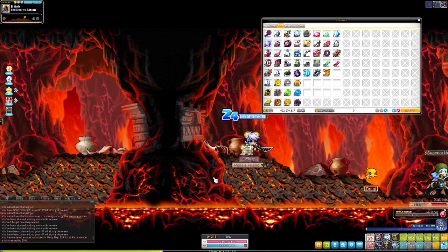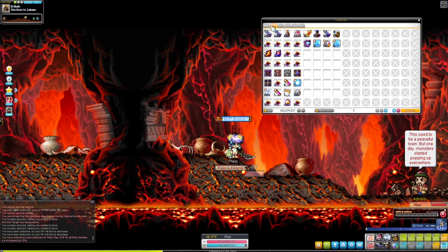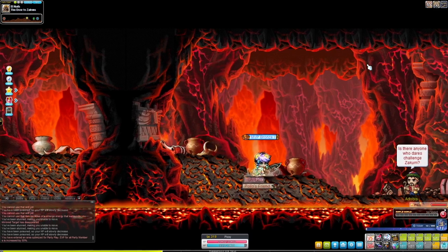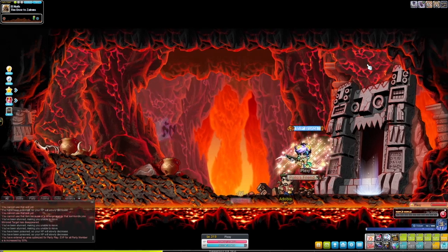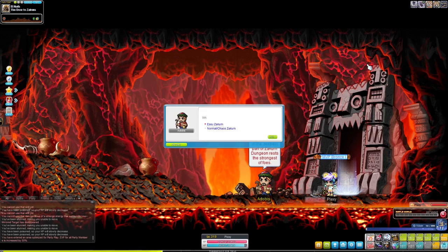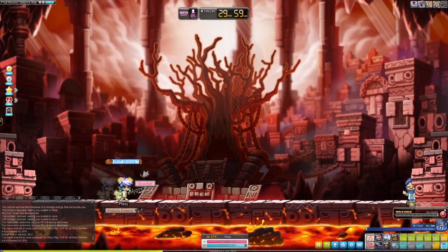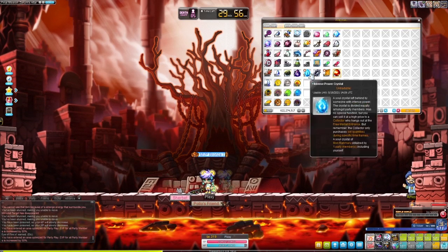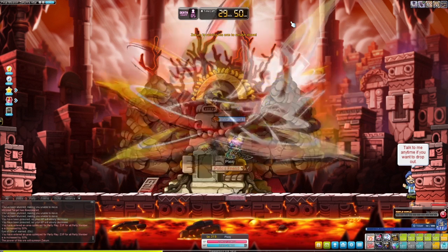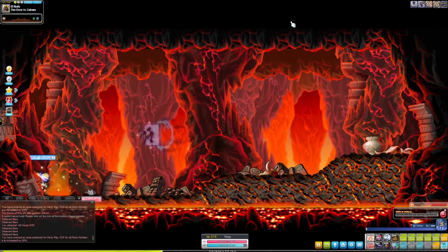I'm not quite there — I think if someone was a bit of a better player they probably could do it. I got to about half health but I only had one life left, so I just left. Not too bad — at least I'm getting half health done. I think another maybe million range and I should be good to go. I'm also still figuring out the Zakum mechanics. I don't run it that often because it's just not very useful at this level. But we'll take the boss crystals and move on to the next bosses.